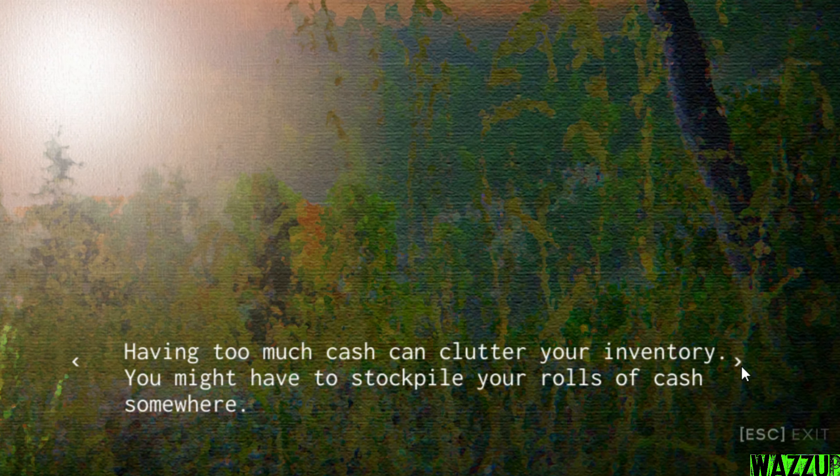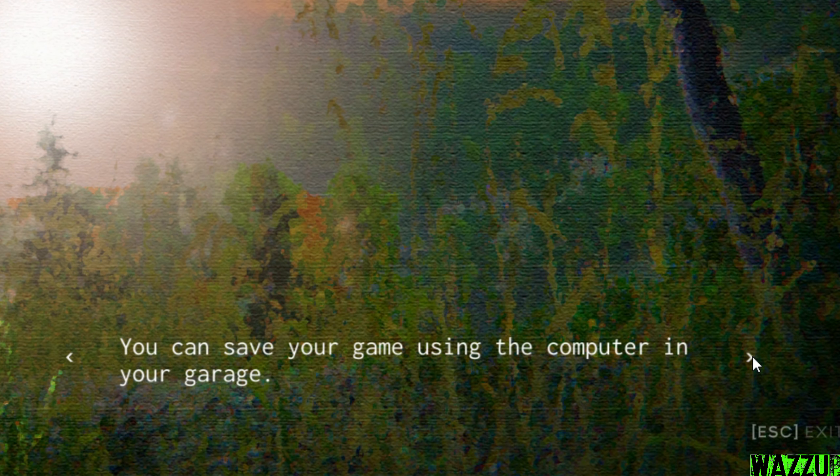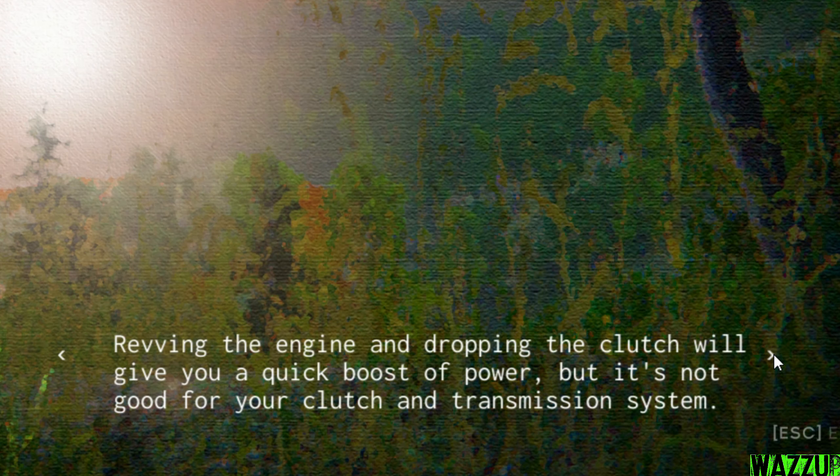'Cash is treated like an item — if you want to buy something, don't forget to bring your cash. Having too much cash can clutter your inventory; you might have to stockpile your roll of cash somewhere. Lean in by pressing Q — this helps you see bolts and helps with drinking water from the faucet. You can save your game using the computer in your garage.' I think that's the only way to save, like in Momba Zoo. 'Revving the engine and dropping the clutch will give you a quick boost of power but it's not good for your clutch and transmission system.'